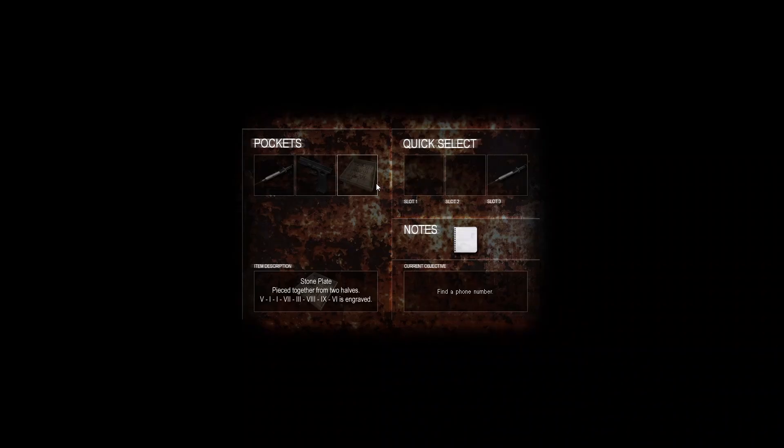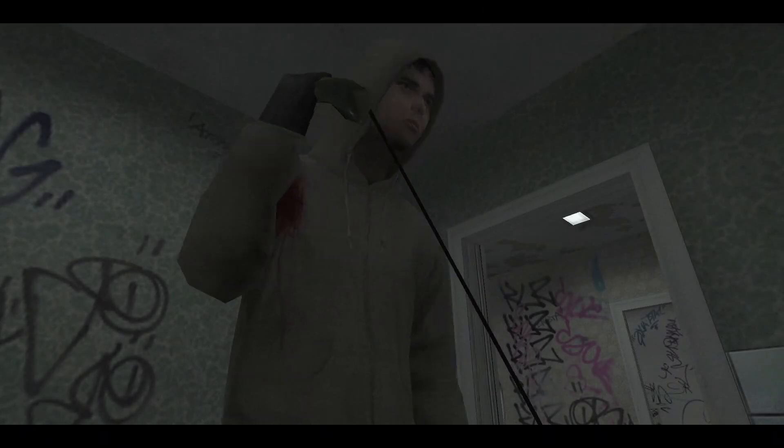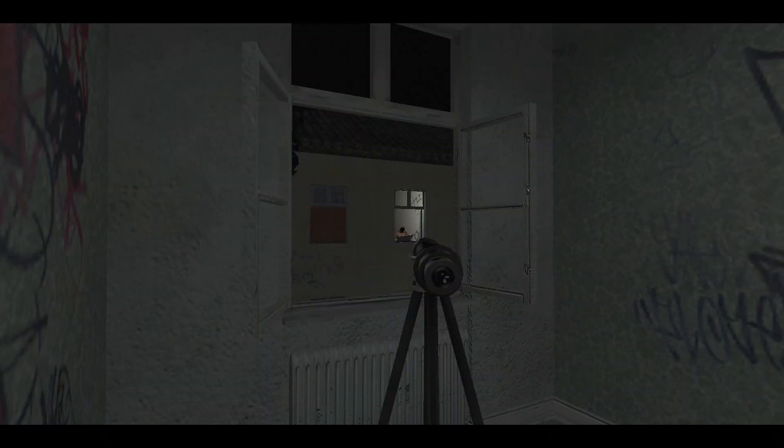You run around the asylum and collect these two pieces of tablets, merge them together, then read the numbers and type them into the phone. I said I'd only let the doctor cutscene play but this one's really cool and short so I'm just going to let it play too.